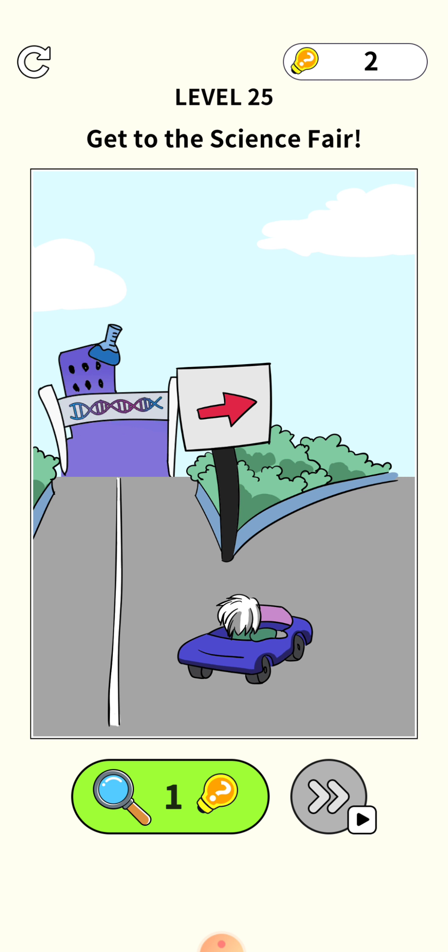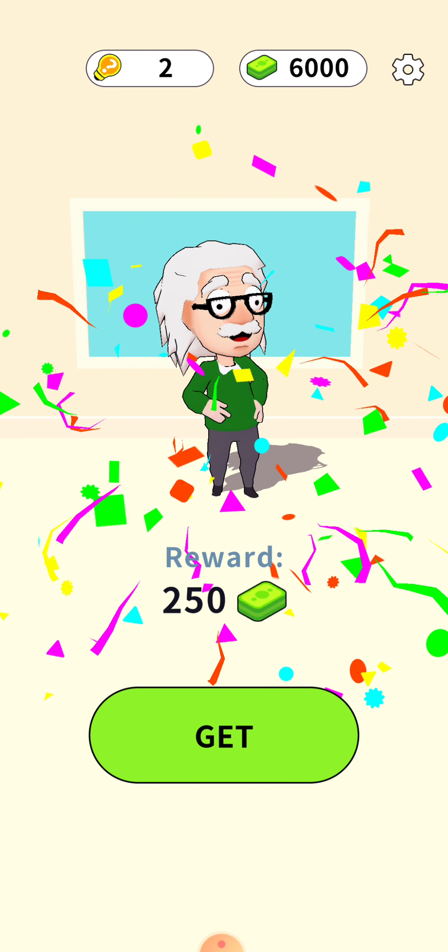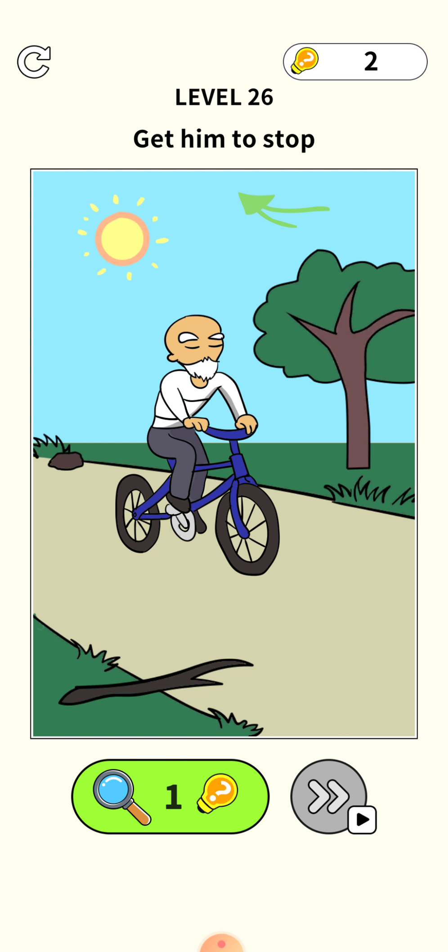Level 24: solve or draw 25. Press your finger on these numbers, keep pressing to take it to 15, then press your finger on the top number and keep pressing until 10 plus 15 becomes 25. Level 25: get to the science sphere — it's on the left but the car is going right, so shake your phone to change direction.